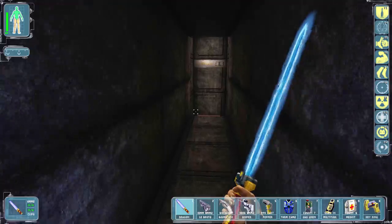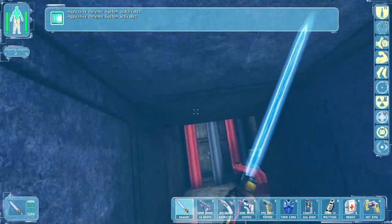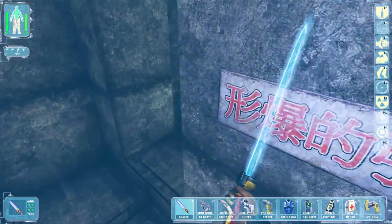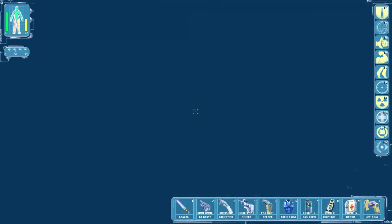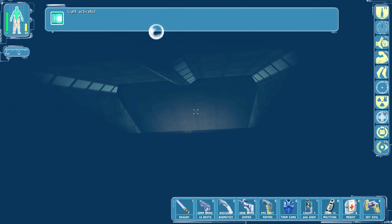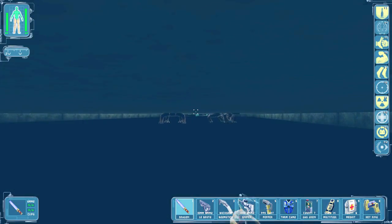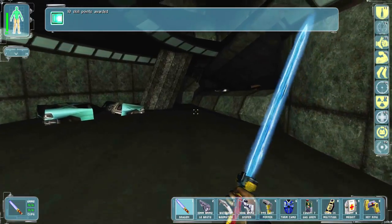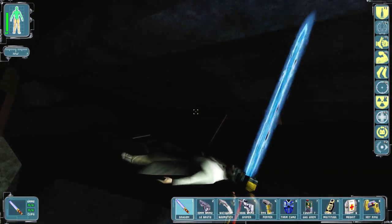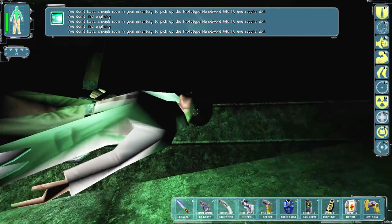Maintenance. This is it — there we go. This is my intended destination. I saved down here so I can probably die now. Usually you need some pretty strong swimming augs for this, but I just have one point in swimming. All right, let's get this guy done in one hit. There's a guy right here. Prototype nanosword mark 2 — what the hell?